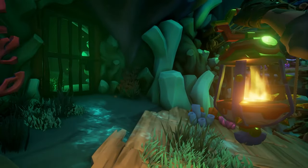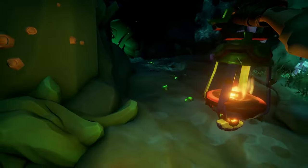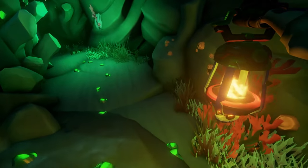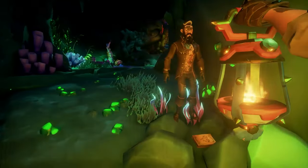Once you've moved this platform, you're going to jump across and go left — there's actually a journal here. Go open this gate to make it a little easier if somebody falls down. Pull this lever and the journal will be right here on your left.